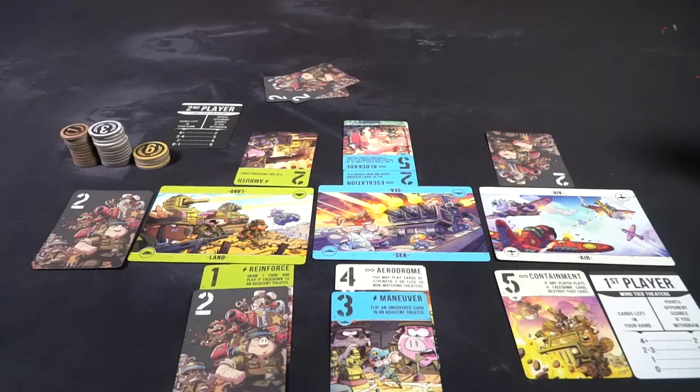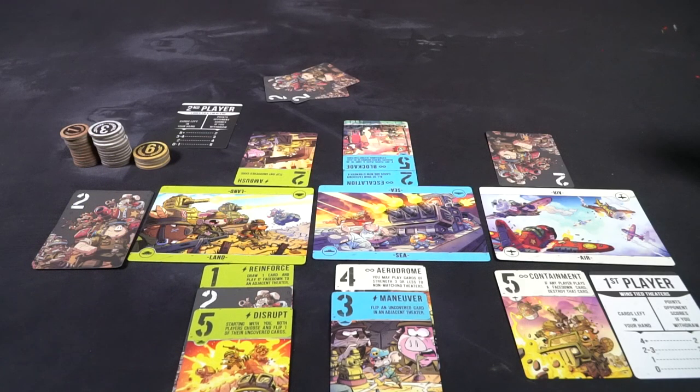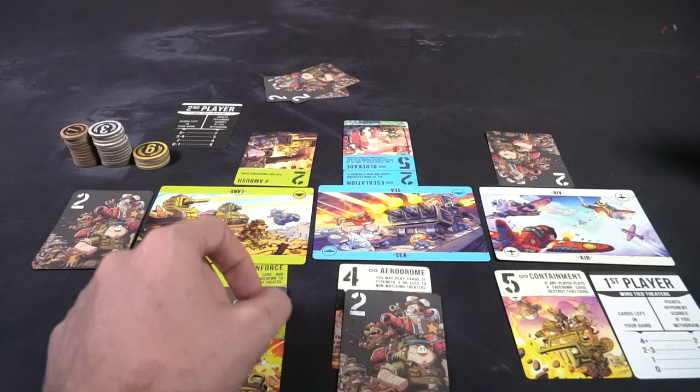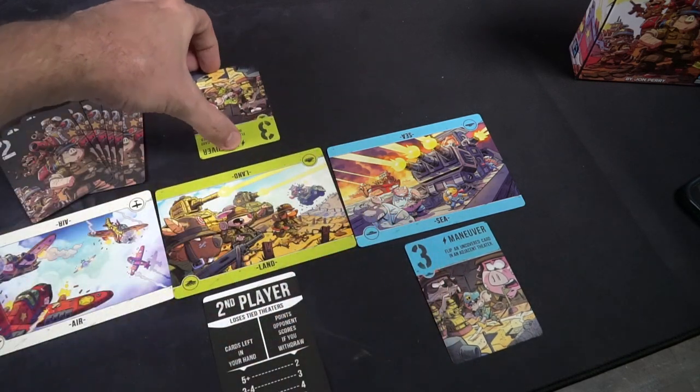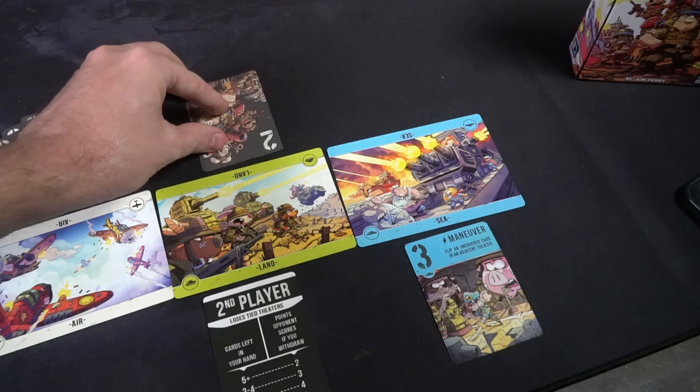This game is Marvel Snap on a table — that is literally what it plays like. The key difference is you do not draw cards unless a card specifically says so, and each card has the same cost to play: either face up, face down, or you concede. This is more about how far you want to push things if you're behind, and how much you want to strengthen yourself if you're ahead to guarantee victory. Cards have a variety of actions — from boosting face-down card strength, granting plus three strength to adjacent theaters, returning a face-down card to your hand to play another, or moving a card from one theater to another.